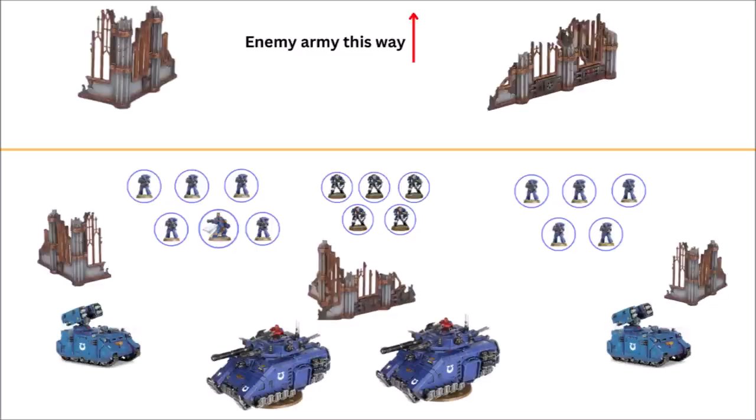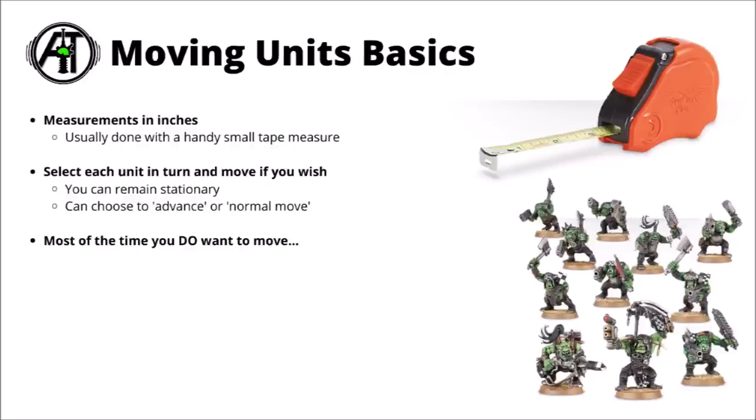When it comes to your first movement phase in Warhammer 40k, you might have a setup like this. Below the orange line is your deployment zone, the enemy is somewhere off the map up towards the top. You've got a bunch of squads set out, some tanks lurking in the background, maybe a leader in a unit or two, no doubt just having finished any command phase abilities. Movement stats are usually done in inches — that's what's recorded on each model's datasheet in the movement box. In game, most people use a handy lightweight tape measure you can expand and collapse to get movement distances.